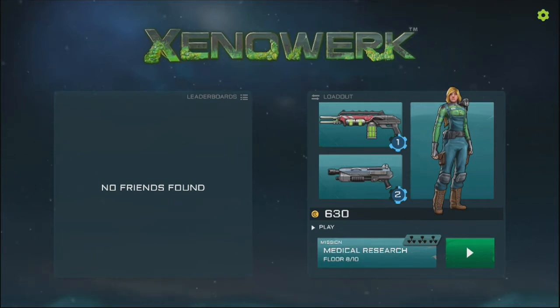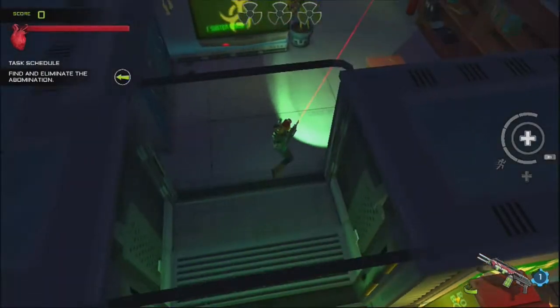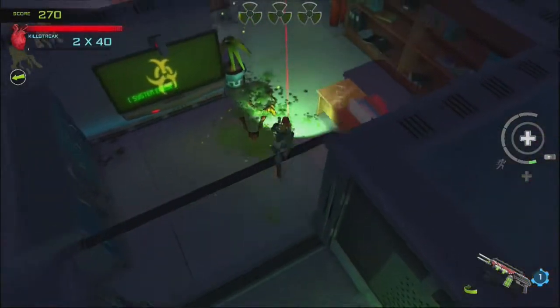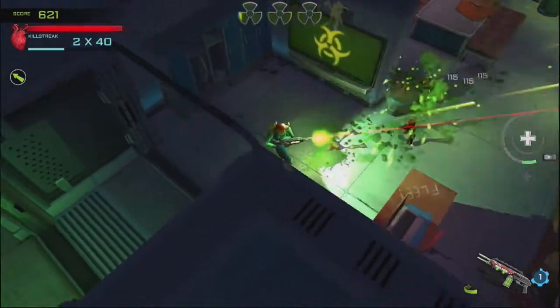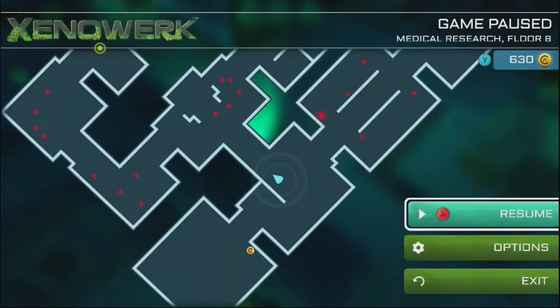Hello everyone, it's ShinySparky and welcome back to more Xenoworks. Last time we began the first video and did the 7th floor, so this time we're beginning with floor number 8. We haven't died yet, but I say that now and probably just jinxed it. We also got a much better weapon at the end of the last video, and overall it went really well — look at this, it makes quick work of enemies, which is an amazing thing.